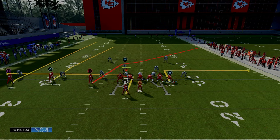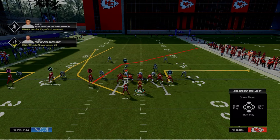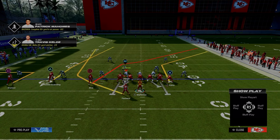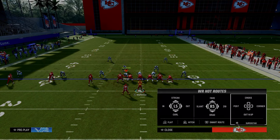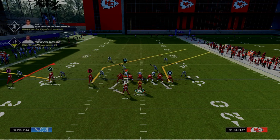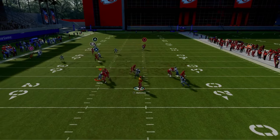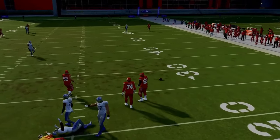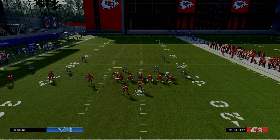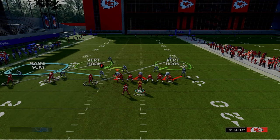Put the outside trips receiver on an out route to draw defenders, then put the running back on a wheel route. For the tight end, you have options: slot apprentice or hot route master corner route, a streak, or an in-route to beat man coverage. If they're doing all these different man-ups, your crosser has the whole right side of the field to work against the defense. This is a very advantageous way to call when they're doing man-ups to stop your RPO.